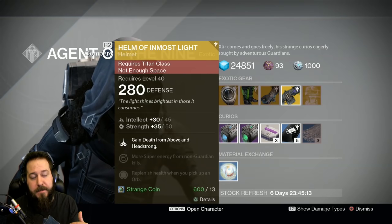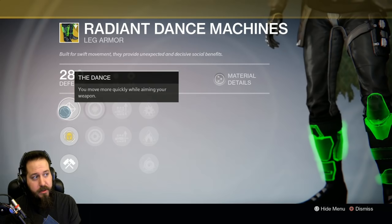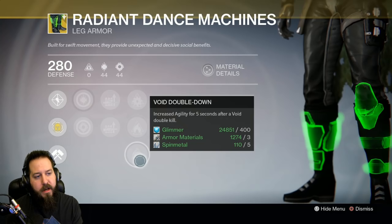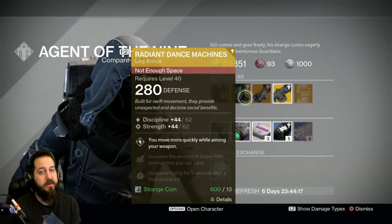The Hunter has Radiant Dance Machines this week. You move more quickly while aiming down sights of your weapon. You notice it even more so with the Mida multi-tool, which is pretty awesome. This particular roll comes with increased discipline, increased strength, sniper rifle ammo — which is good for somebody like me who prefers sniping — machine gun ammo, and arc double down, solar double down, or void double down. It gives you the option of all three depending on whatever subclass you want to roll with.